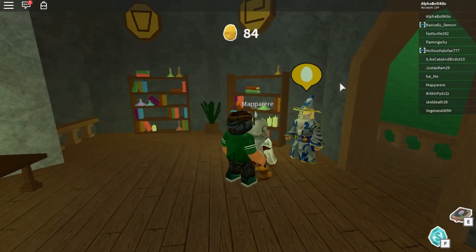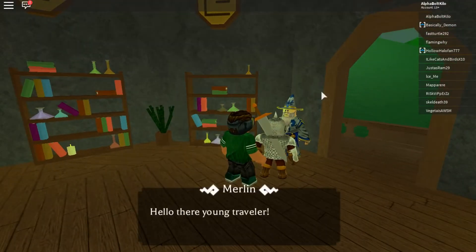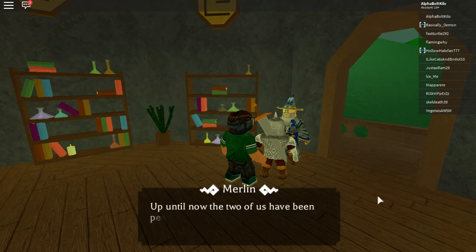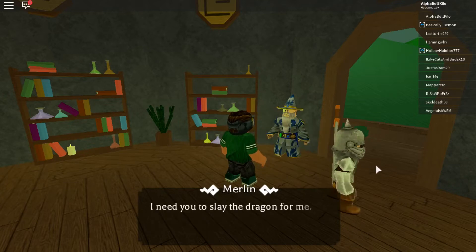You climb up and there's Merlin. Let's talk to him. He says: 'Hello there, young traveler, could you help me out with something? A dragon lives in those menacing-looking caves. Up until now we've been peaceful neighbors, but last night he crossed the line — my apprentice was gathering herbs near his cave and the dragon gobbled him up. I need you to slay the dragon for me.'